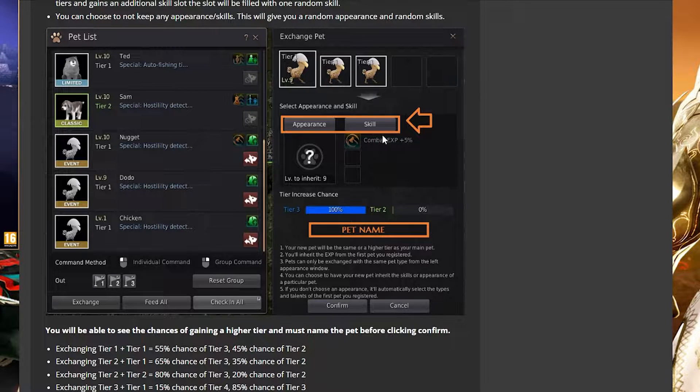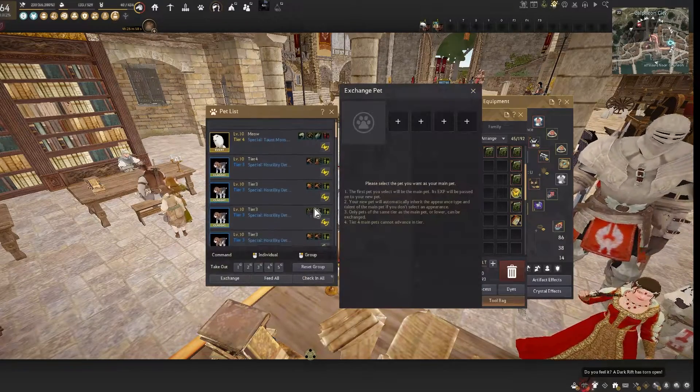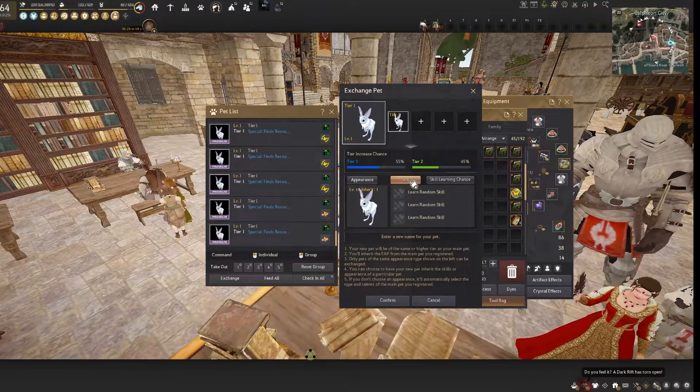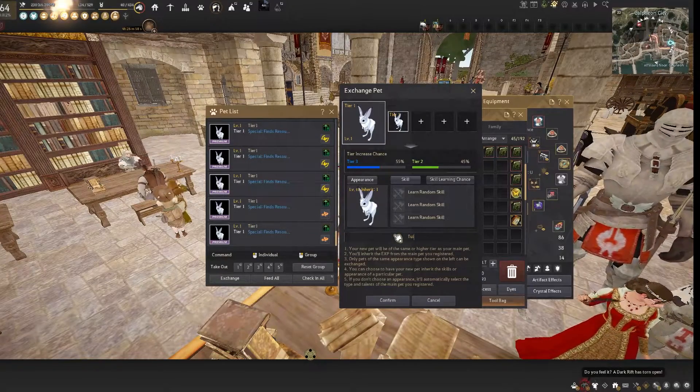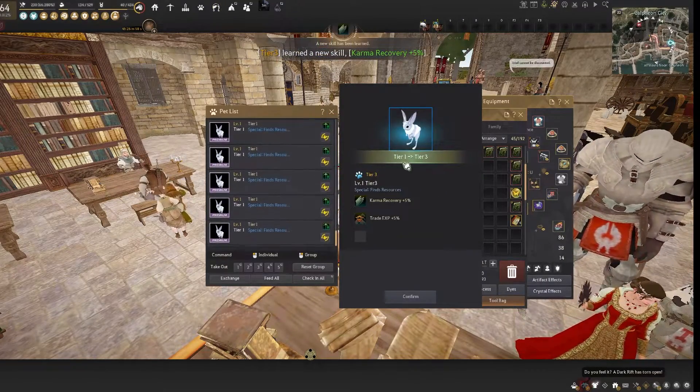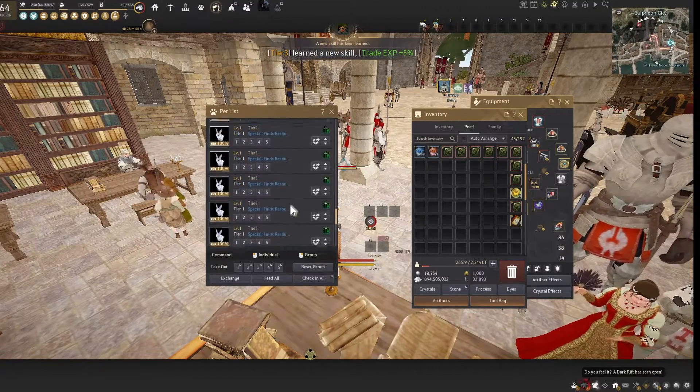Here's my strategy for getting to tier 4: exchange tier 1 plus tier 1, which gives a 55% chance of landing tier 3 directly. If you're unlucky you'll get tier 2, and that's fine — we'll use those later for tier 4 attempts. In the exchange menu, pick the class or pet you want, select appearance, and skills will be random. Type the tier name you're aiming for. Let's try it — boom! Tier 1 to tier 3 on a 55% chance, just like that.